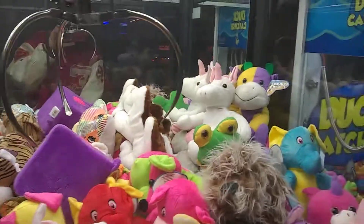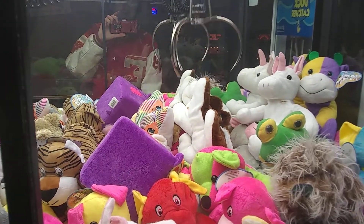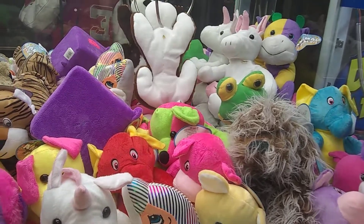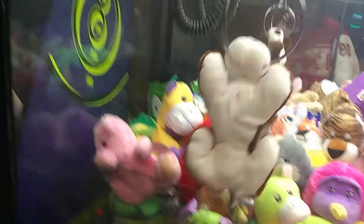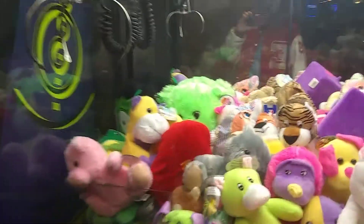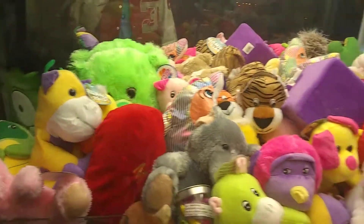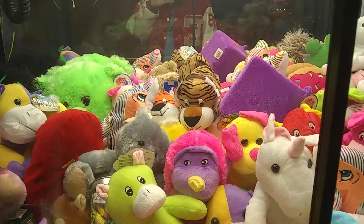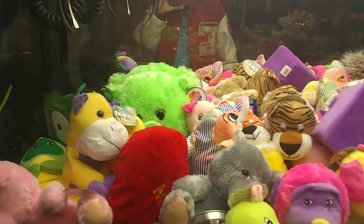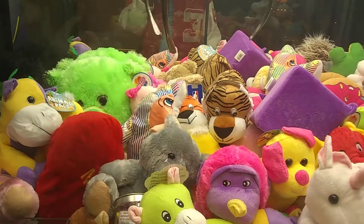It needs to clamp, that's what it needs to do, and instead what it's doing it's stabbing. Okay, that looks a little better. Not the ideal grab but okay, whatever, I'll take it. Problem is that tiger wasn't grabbing it, so we'll try for this little green guy in front of us here.